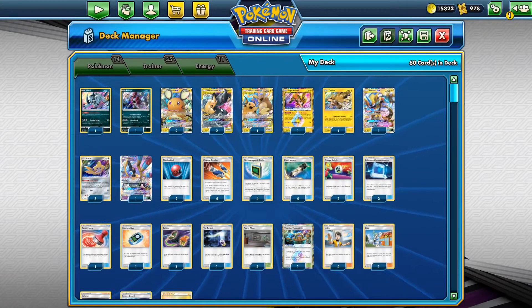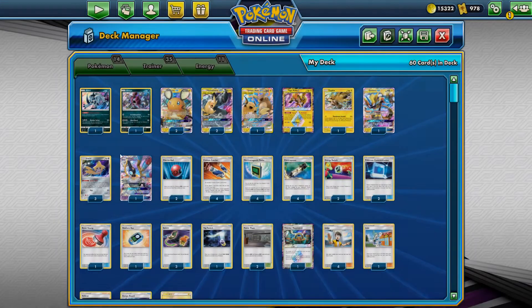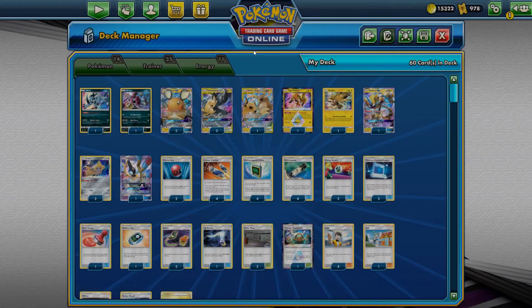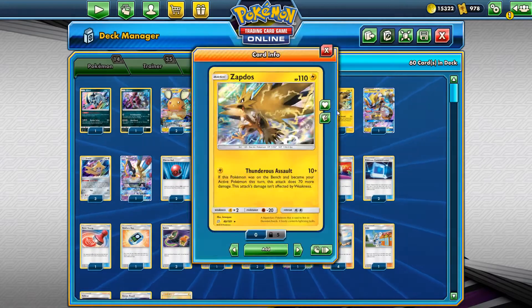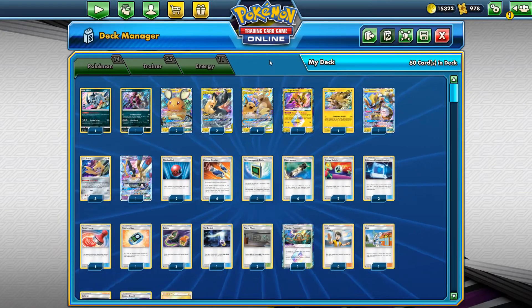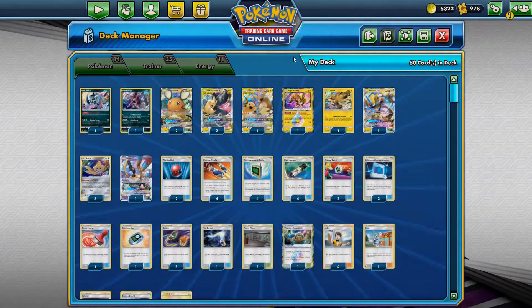The first disruption card is Sigilyph with Mirror Counter, which in the mirror match can be very broken. If your opponent uses Full Blitz or even Tandem Shock on your Sigilyph, Mirror Counter would knock that Pokemon back because you're taking double damage due to weakness. It can also be good against Mewtwo — you can promote Zapdos or Hoopa in the active position and take a knockout for a triple prize card, exchanging only two. There is also Hoopa with Evil of Domination and one Absol with Dark Ambition.